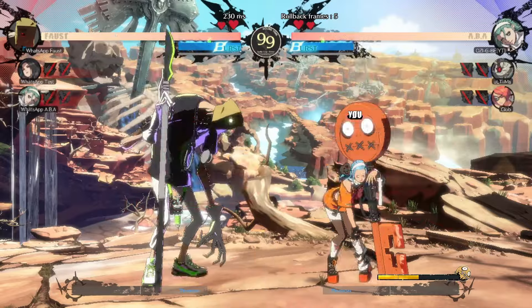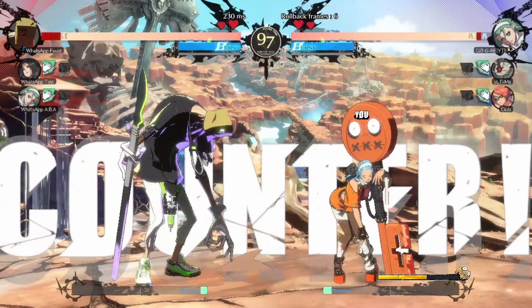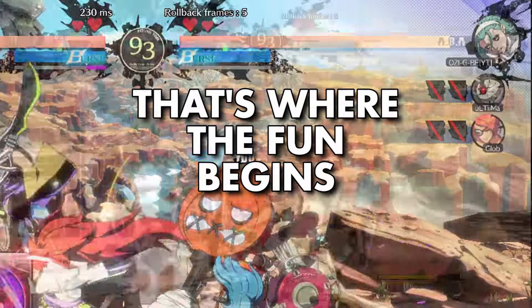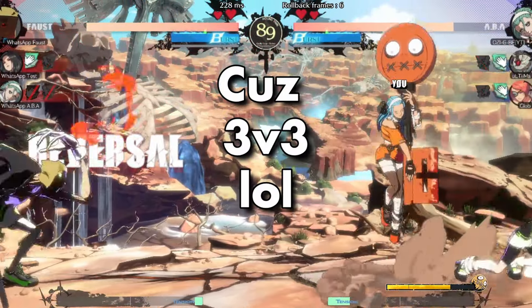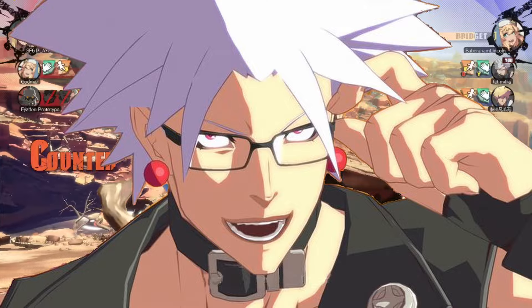At the beginning of the match, the point characters start off by playing normal Guilty Gear, but after some time you'll see these icons light up — that's where the fun begins. They're really only important if you're an assist character, which is gonna be the case 2 out of 3 times, so I'll explain them real quick.